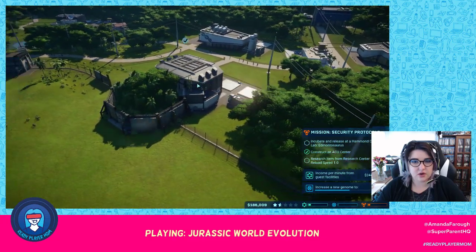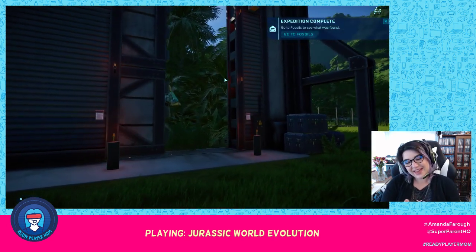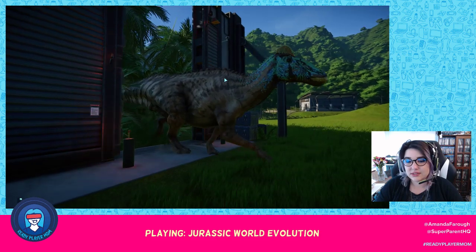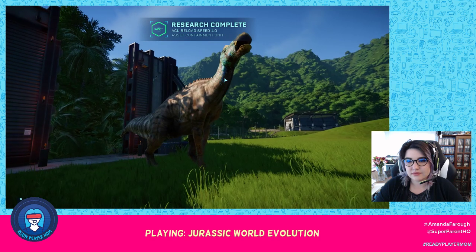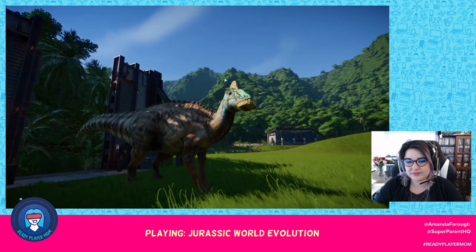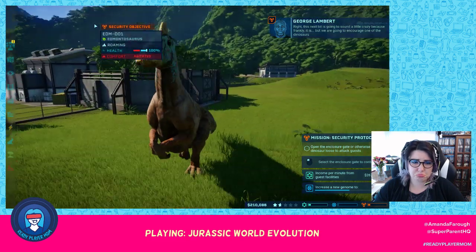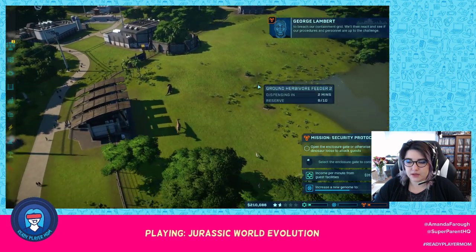We want to release the Edmontosaurus — release our lovely dinosaur! This game is cool. I love dinosaurs. Oh — it's agitated. What? I don't want to do that. That's kind of mean. What I'm going to do first though is deal with some fossils — that's some decent money.